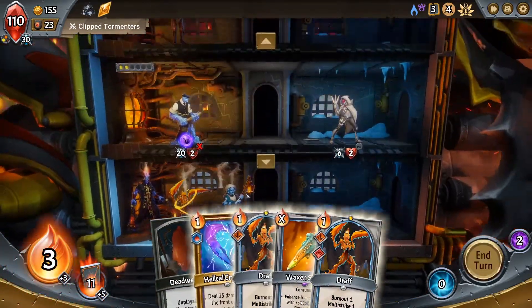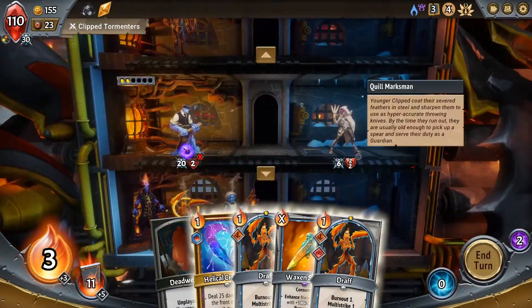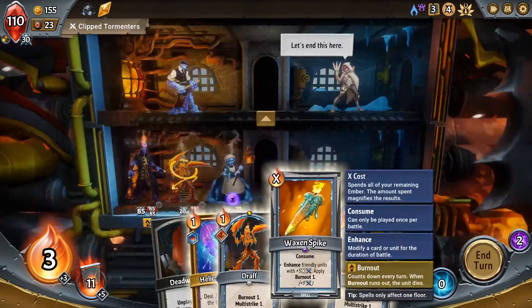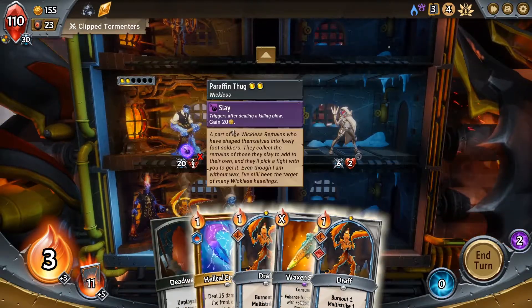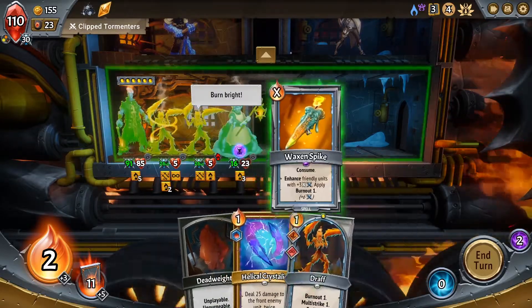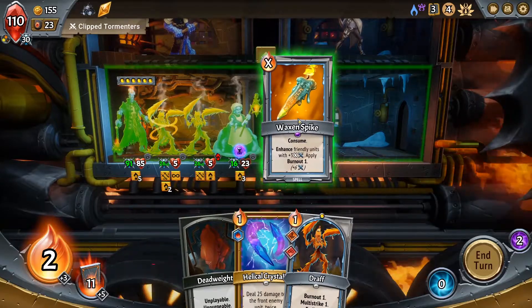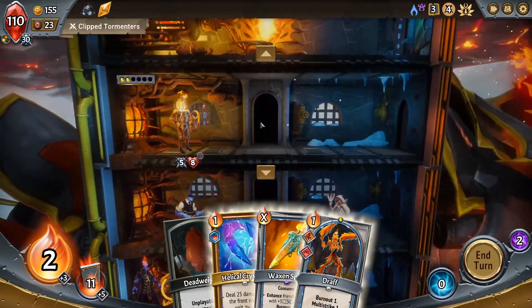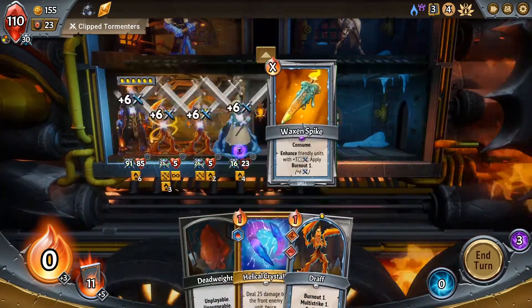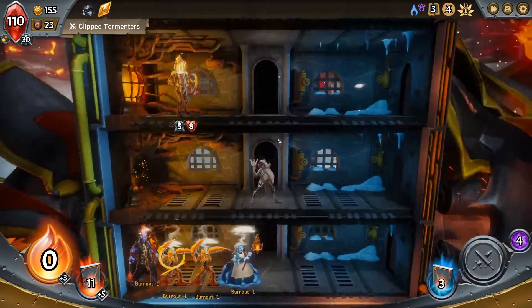Brief respite. So we have not gotten to use our Subsuming Blade. I think we should really try to get Holdover on that bad boy and then just start yeeting cards out of the deck, but I haven't gotten to do that yet. Draft, you'll go there. You only have one, which means I'm going to play this guy and give you a little bit of extra Burnout. Is that the best thing to do? Yes, because you'll die next turn. I don't really care if he dies. Everybody get some extra strength and on we go. You'll die, that's fine.